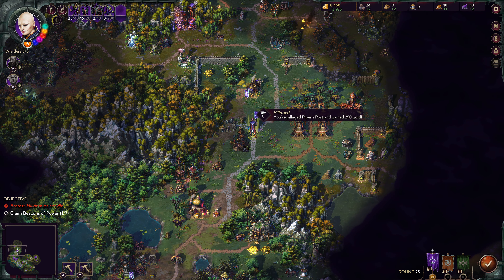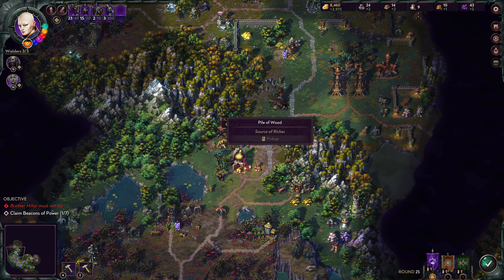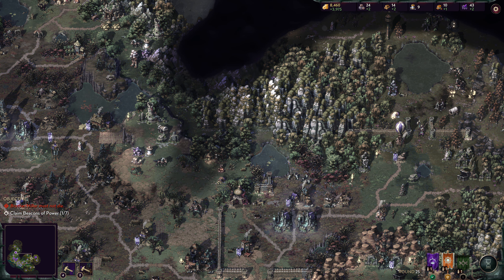We're gathering resources, which is important, but we also need to build things. A large challenging encounter — many Pikeneers, Musketeers, and Ballistae, so we can't really do anything about this. Unfortunately with this lady we kind of claim everything and get all the resources — that's very nice. We're getting mausoleums constructed, so not much else for us to do.